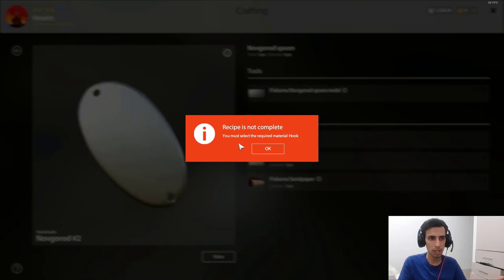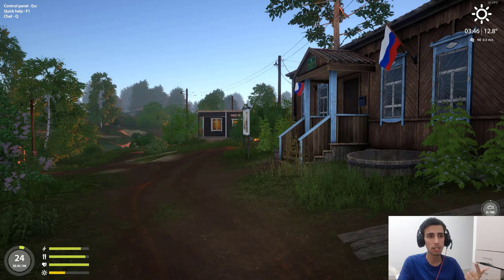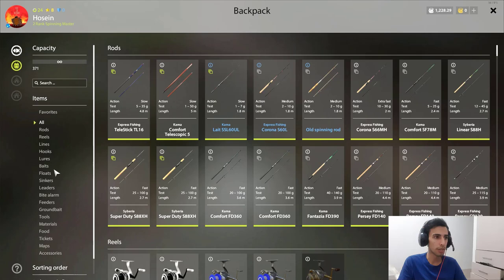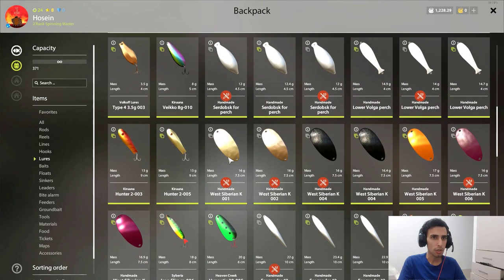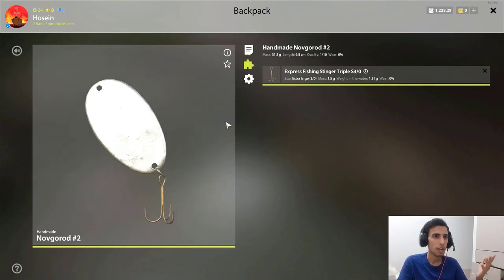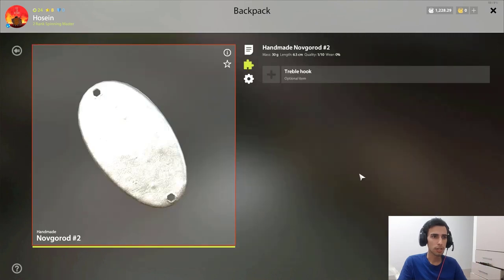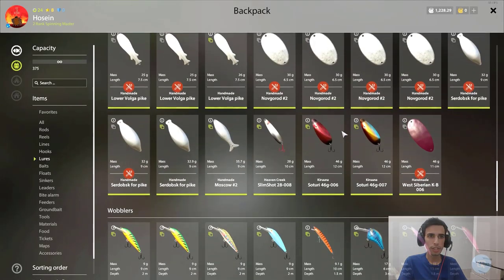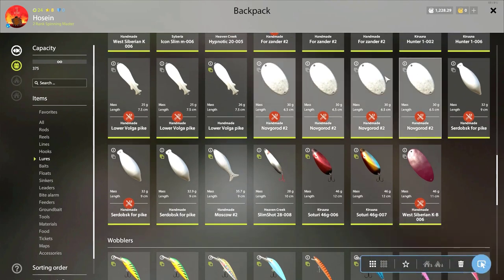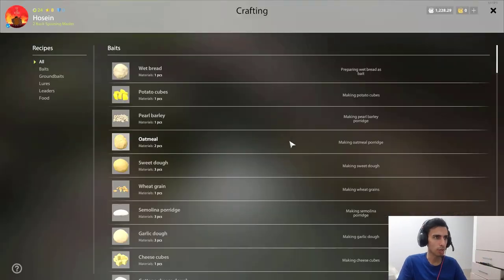Now here's a trick: when you run out of hooks and don't want to spend more money at 140 silver each, press I, go to lures, and look at the lures you just made — they're low quality garbage. Click on each one and remove the hook. Then just delete the lure body. You recover all the hooks from your crafted lures and delete the low-quality ones, then keep crafting again.